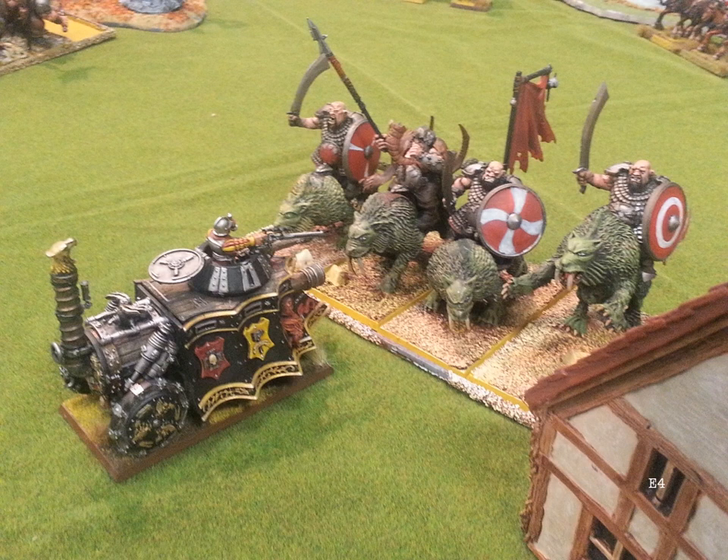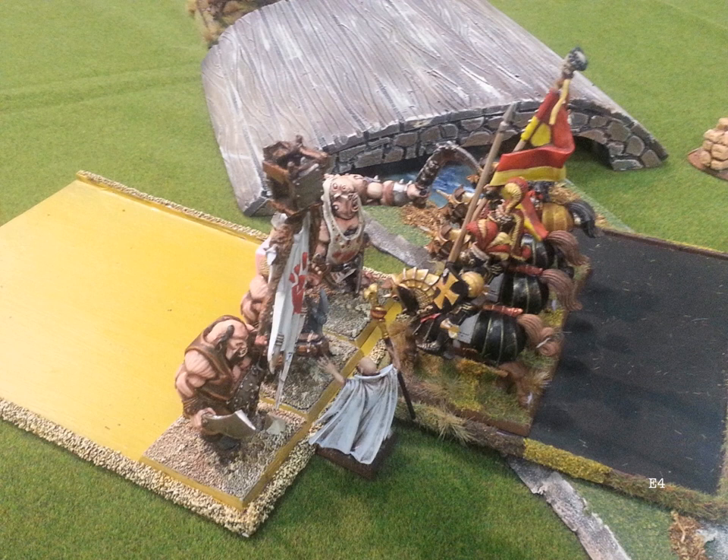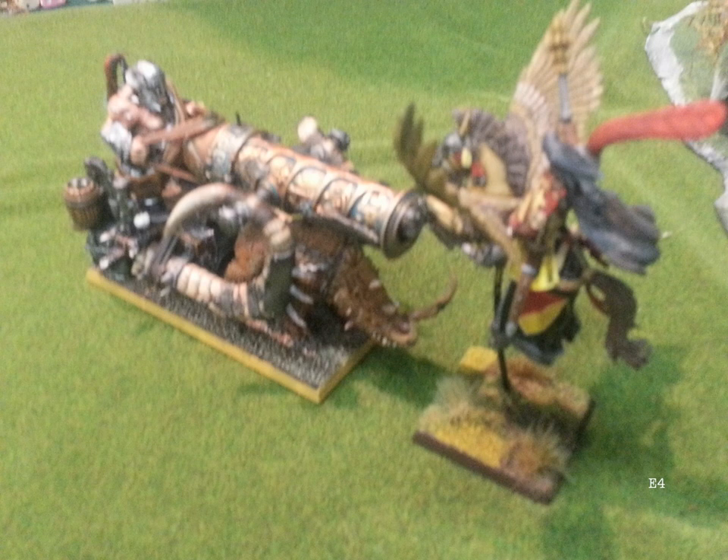As it is, the Mournfang are at full strength and they're going to charge my Steam Tank next turn. I charge with the Inner Circle Knights and the Captuses. When I've done this before it hasn't worked well, but at this point of the game what else am I going to do? After combat, he does two wounds to my Wizard, but the four-up ward pays off.